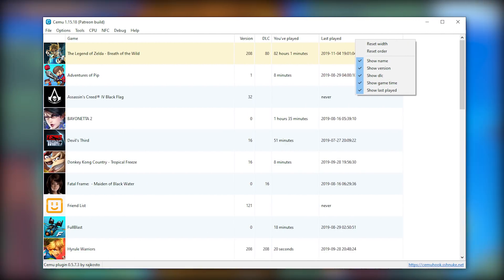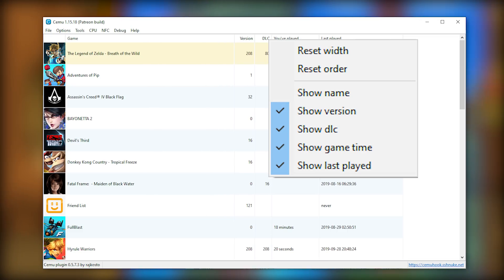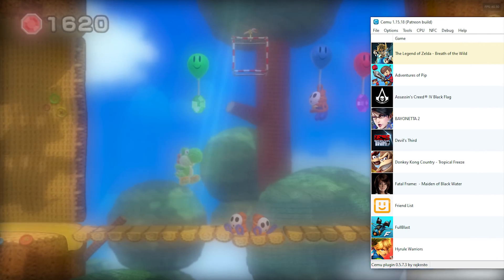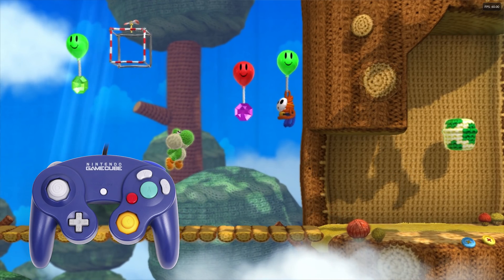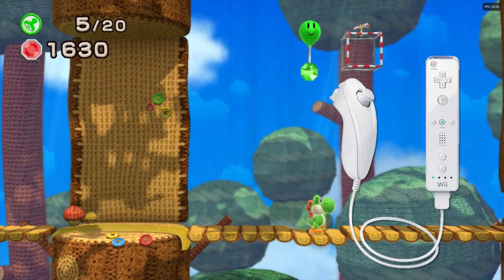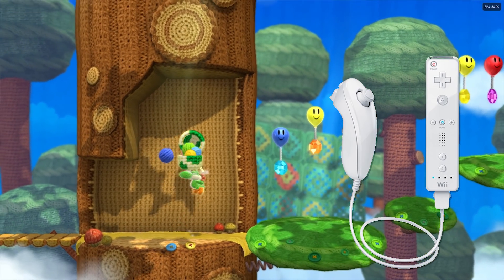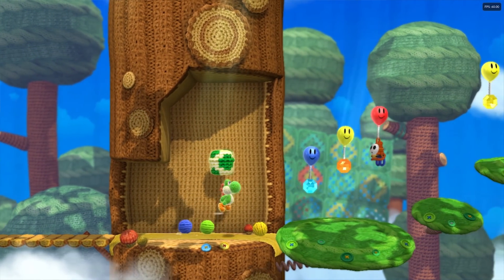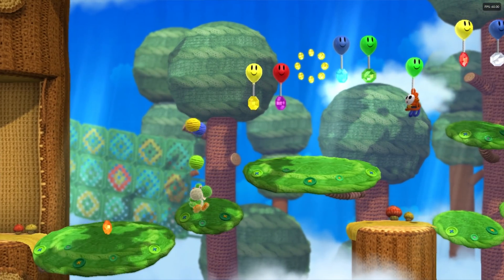Next up, Cemu is going to remember the adjusted column widths inside your games list and will also add a context menu allowing you to show, hide, or reset any of the column widths to their default values. Moving on to input in 1.15.17, they have added support for GameCube controllers to the input settings list, improved the accuracy of the Wiimote and nunchuck acceleration values, fixed Wiimote performance when sending a lot of packets such as rumble or when using multiple Wiimotes, and fixed a bug where the input settings would stop detecting any pressed buttons on controllers.